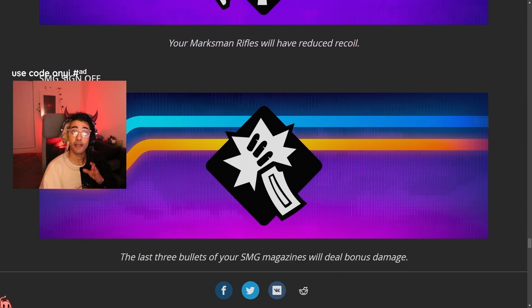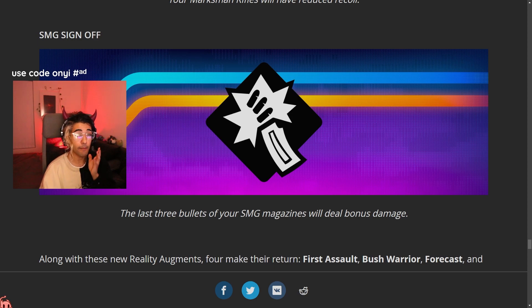On top of that we have SMG Sign Off. This one is going to drastically buff the Twin Mag SMG, so now the Twin Mag is officially the best in comparison to the regular submachine gun. If you want a more in-depth comparison for that, check out that video.